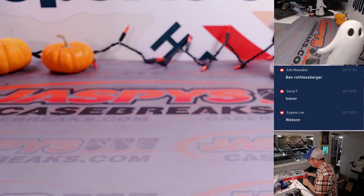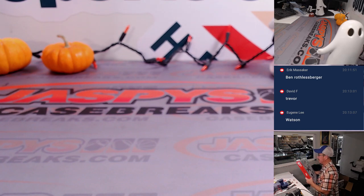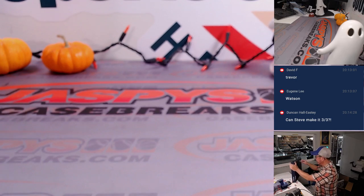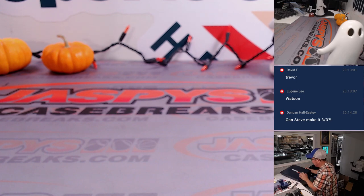And the third and final box - the next three-box break in the store, ladies and gentlemen. If you want to check that out, JazzBeastCaseBreaks.com. We can play Who Am I, we can see some nice authentic, officially licensed jerseys - always awesome to see. And a great checklist too. He's got a lot of spots in this. I think he was hoping to go three for three. We'll find out.